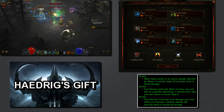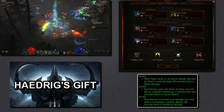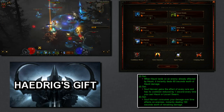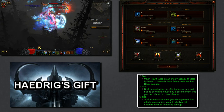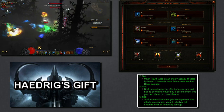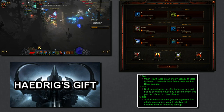From there, with well-rolled rares, you should be able to go right into Torment 6 or Torment 7 with this exact build. This build is based around a good bit of movement speed, because early on you're not going to have tons of it, and you want to be able to move through rifts quickly, kill efficiently, and get as many legendary drops as possible.